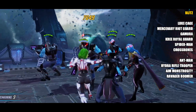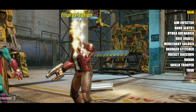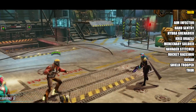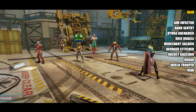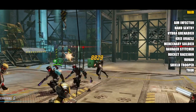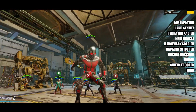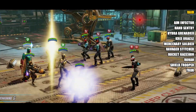Let's have a look at the final store — the Raid Store. We have ten characters in total here. The way this store rotates with only three characters available every cycle can be a bit of a slow farm. The characters are: Aim Infector, Hand Sentry, Hydra Grenadier, Kree Oracle, Mercenary Soldier, Ravager Stitcher, Rocket Raccoon — and oh my, Rocket Raccoon is awesome — Ronin, Shield Trooper, and Thor. Let's now have a look at the order of priority for farming these.